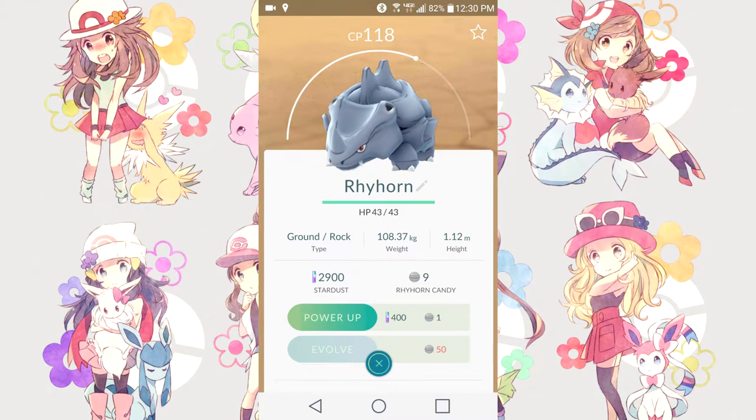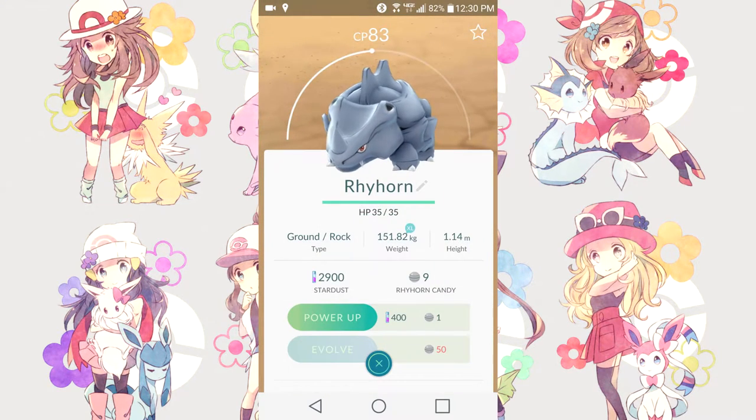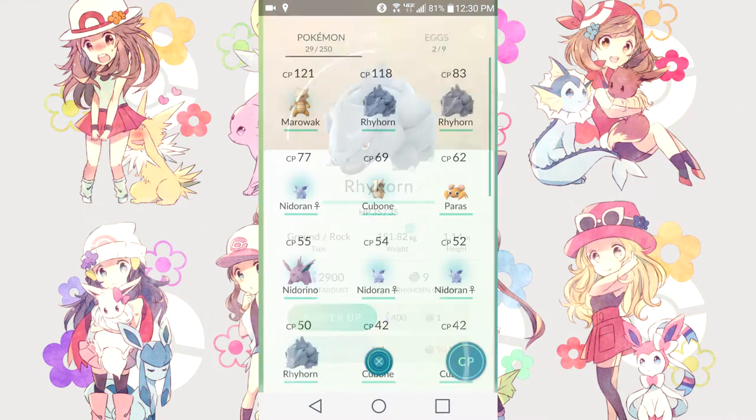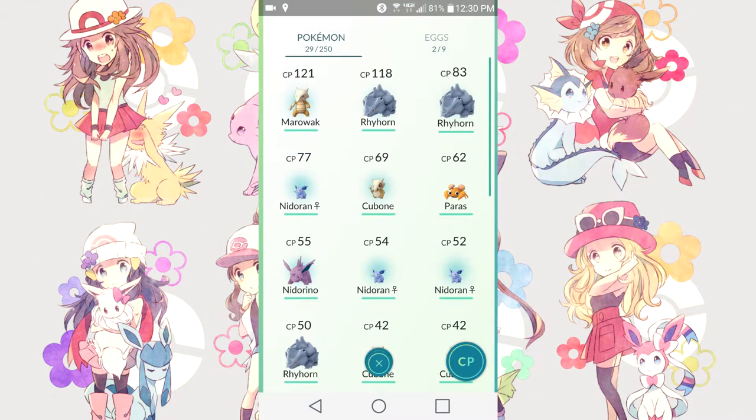Weight, on the other hand, does a lot. Weight affects the HP of a Pokémon. I have a CP-118 Rhyhorn with 43 HP and its weight is 108. Now I have a CP-83 and its XL — the weight is massive compared to the other one. Its height is about regular, 1.14, while the other one was at 1.12, so they're about the same on height.